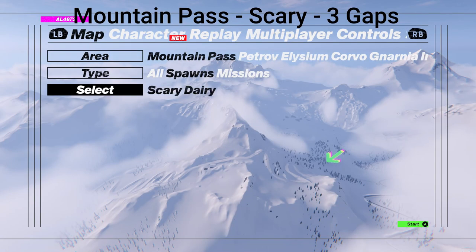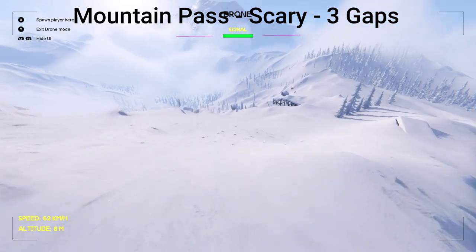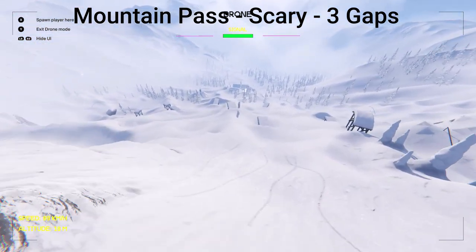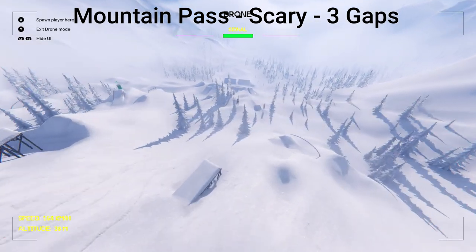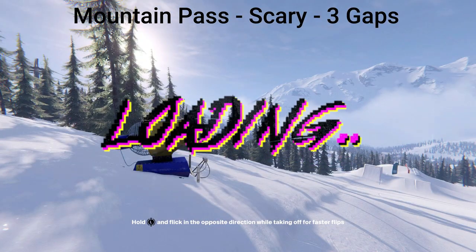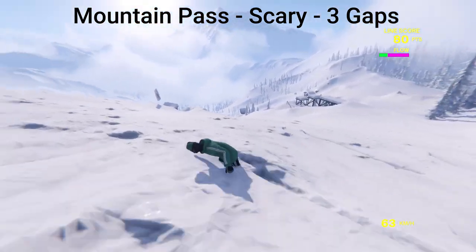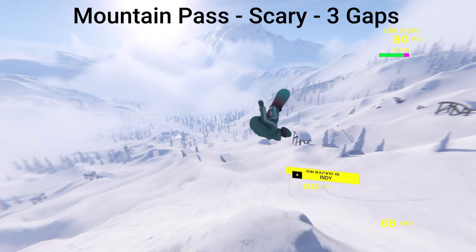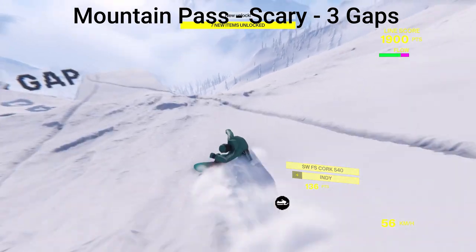Still in Mountain Pass, we're going to go to Scary Dairy, and this place also has three gaps. I'll show you where they are with the drone: the first one is to the left a little bit, right here. Then down the mountain a little bit more you'll see the next one, right here. Then down a little bit more you'll see the third one over to the right, right here. Just go straight and a little to the left and you'll see the first one. And that's actually our tenth one, so you should get an achievement here.